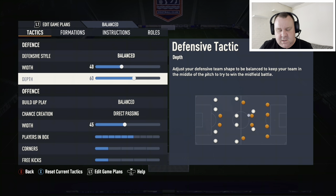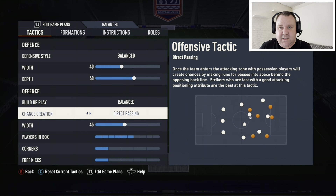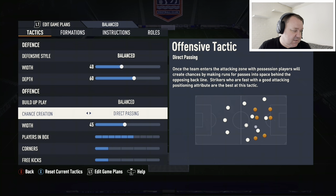Defensive depth: 60. You can play this formation how you want, but at this stage in the game, push people on, take the game to your opponent, and a defensive depth of 60 will do that for you. Build-up play: balanced. Chance creation: direct passing. It doesn't matter what formation it is, that's going to be the same.